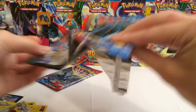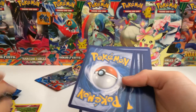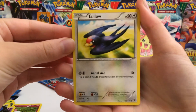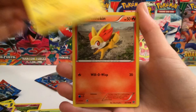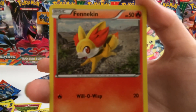We gotta turn our luck around — maybe if we do like 50 jumping jacks and run around the room backwards, I don't know. We gotta do something because I can't lose again. This second pack brings us Talonflame, Chespin, Voltorb, Fennekin — oh, that's so cute, it's like a little fox.